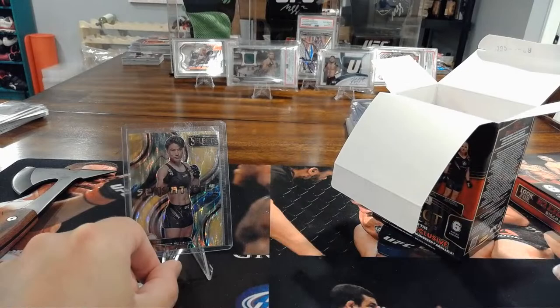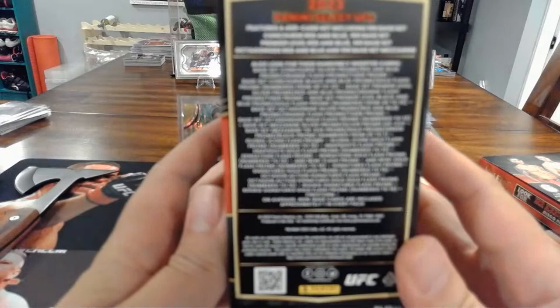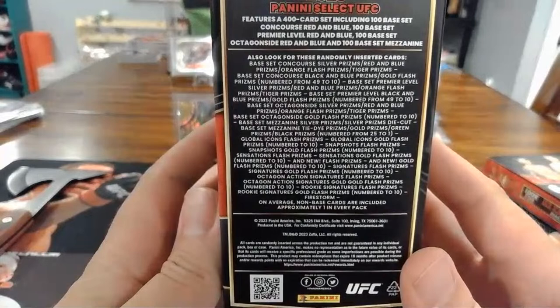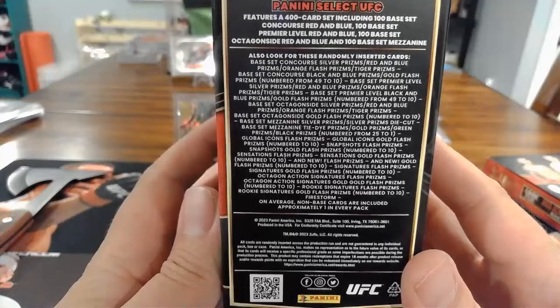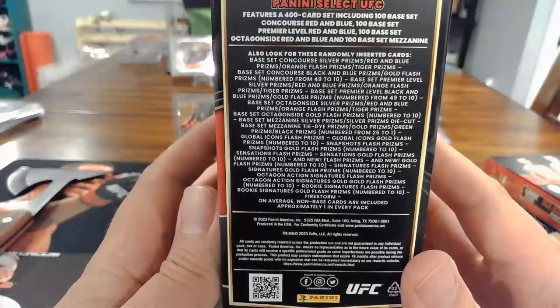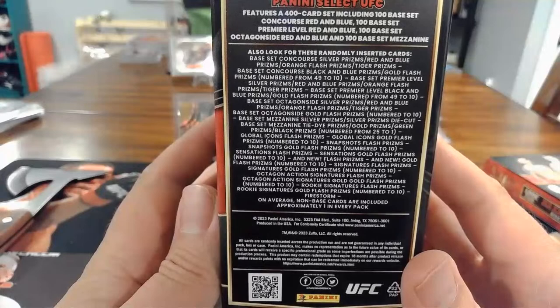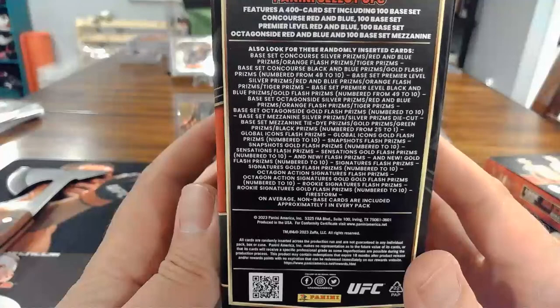I used to sell a lot on eBay but got tired of the process. I think I'm just going to hoard them all. Here's what you can get in the blaster: base set concourse silver, red, blue prisms, orange flash, tiger print. Premier level: red, blue, orange flash, tiger. Octagon side: gold flash, silver, tie dye. Snapshot flash prisms, all-new flash, all-new gold flash numbered to 10. Signature flash prisms, signature gold to 10. Firestorm is the hot insert to look for.